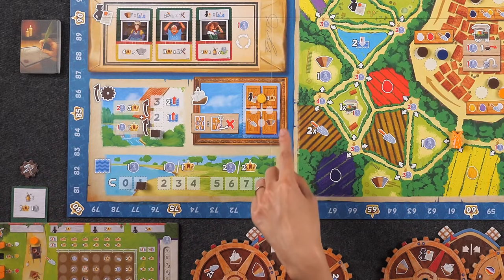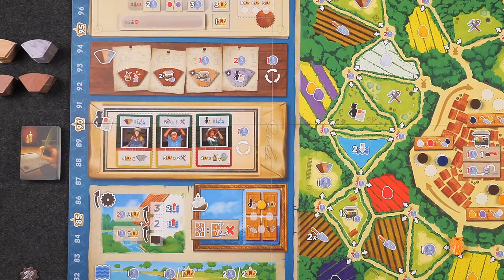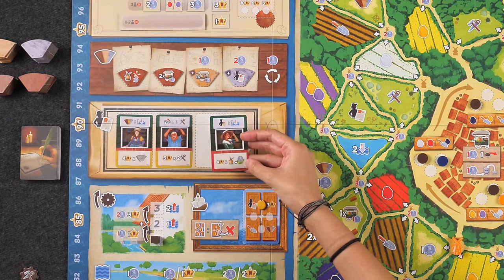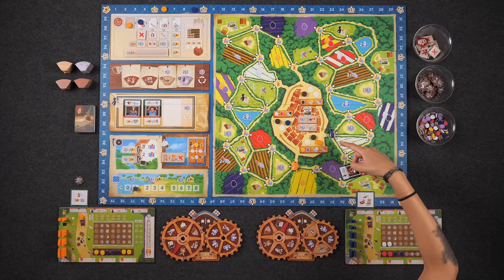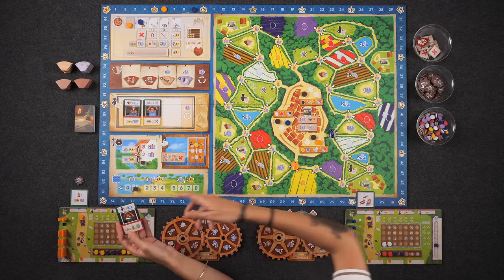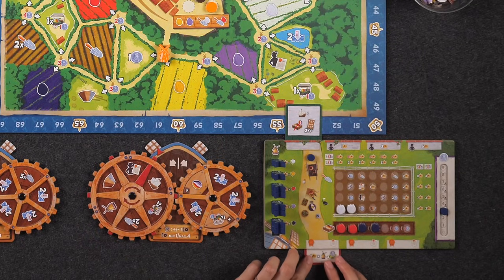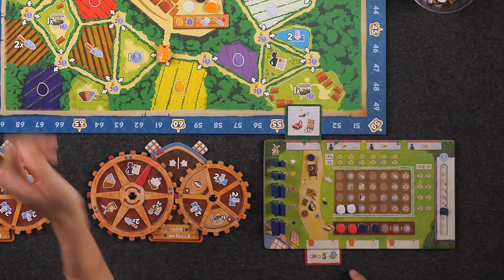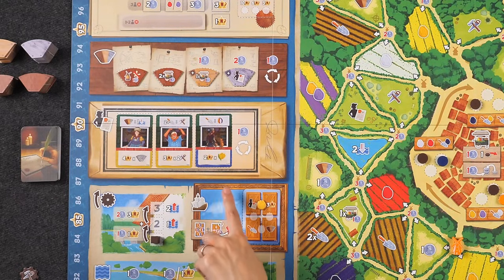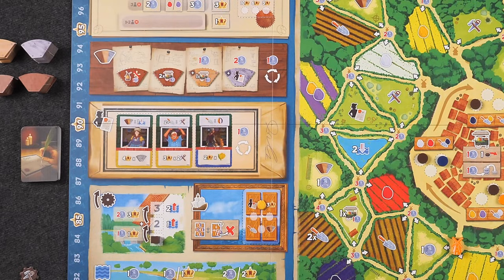Taking the trade action, my helper lets me take a tulip from the supply — I'll take yellow — and place it on the card. I can choose any two benefits, not just adjacent ones. I'll take three victory points and gain a contract: four points per windmill next to a guilder location. Alternatively the helper side lets me decrease the water level at strength one whenever I gain a contract. I'll keep it as a contract, tucking it under my board. That's one of three I can hold.